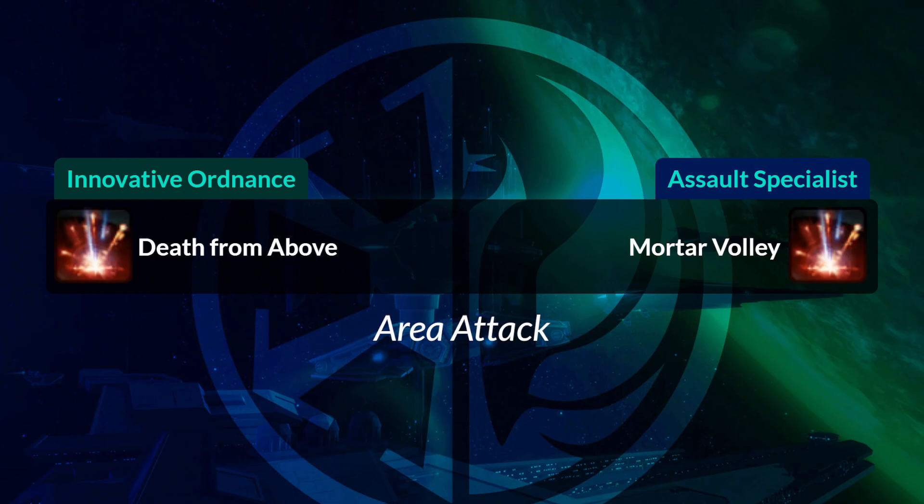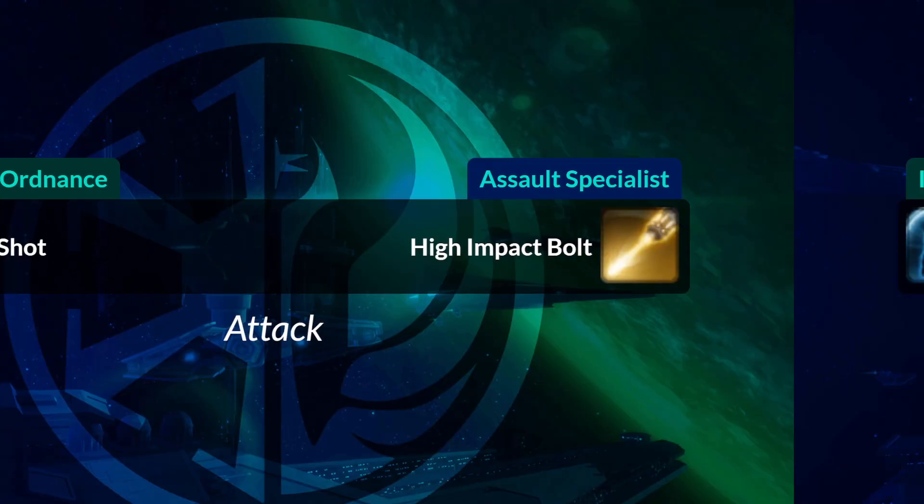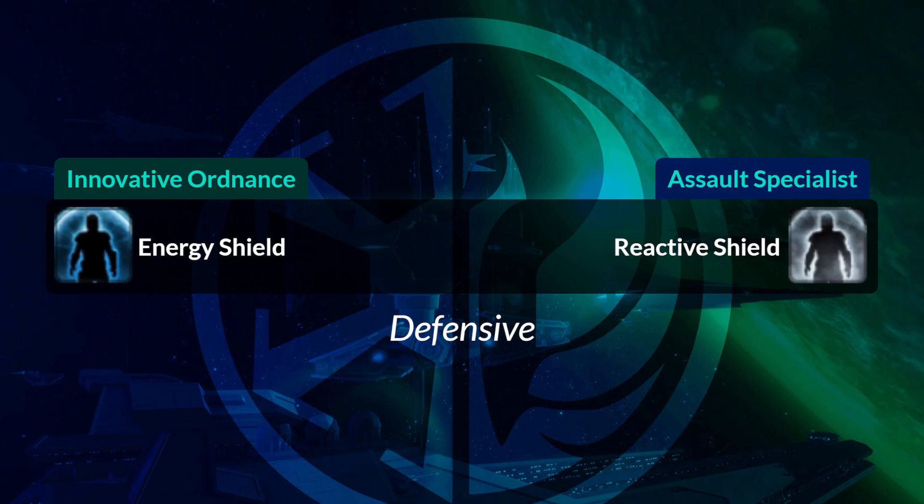Death from Above becomes Mortar Volley — same icon, just different names. Rail Shot becomes High Impact Bolt, a yellow icon. Your Defensive Energy Shield becomes Reactive Shield, a white icon.